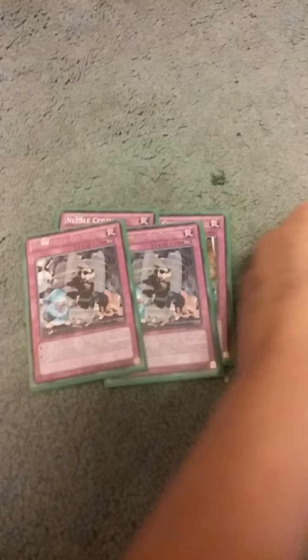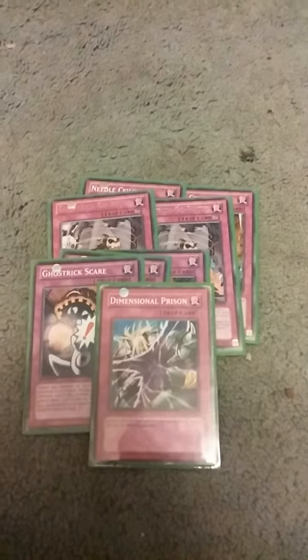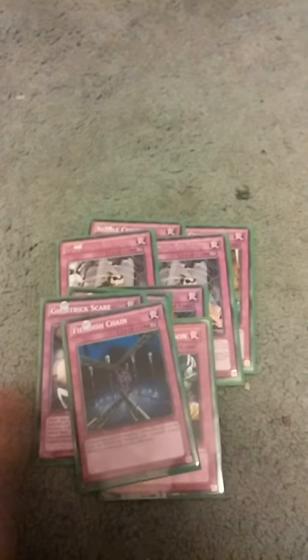Then we've got 2 Needle Feelings, 2 Ghost Rix Go Round, 3 Ghost Rix Scare, 1 Dimensional Prison, 1 Fiendish Chain and 1 Compulsory Evacuation Device. And now onto the spells.